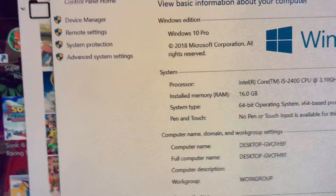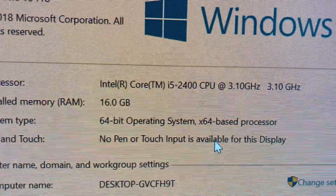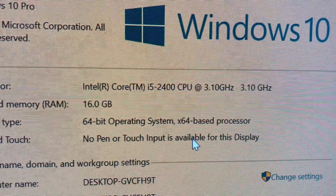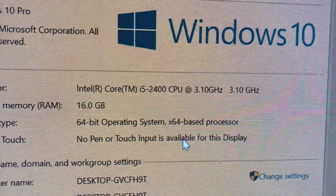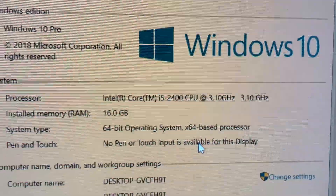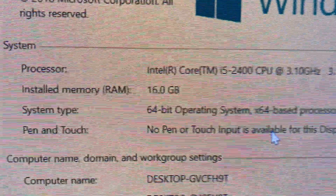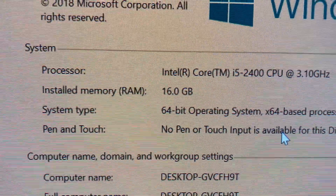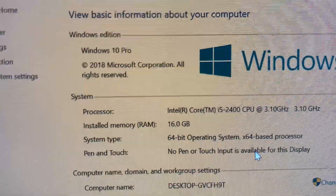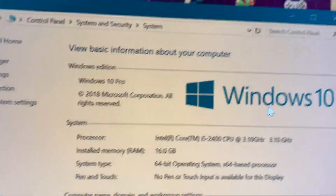Here are my other specs. I have a second generation processor, the i5-2400, and its speed is right here — it can actually reach up to 3.40 GHz. For RAM, it actually has 16GB and it's a 64-bit operating system on Windows 10 Pro.